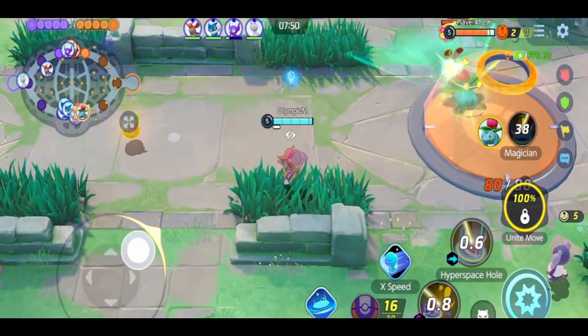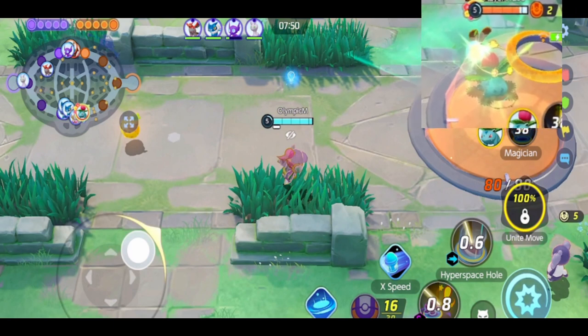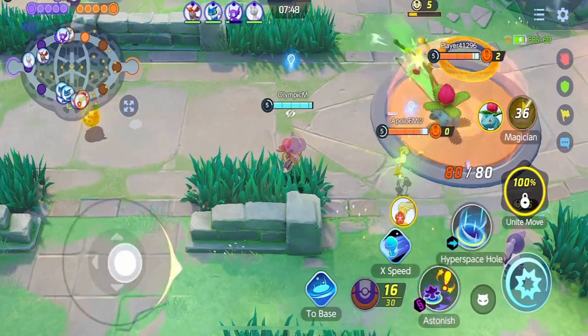This Ivysaur is panicking. How do I know? He's using his moves with the farm at full HP — he's not thinking straight. Capitalize on this mistake and punish them. Having this intel, I go to their side of the farm, carefully wait for more mistakes to arise, then make my way out.